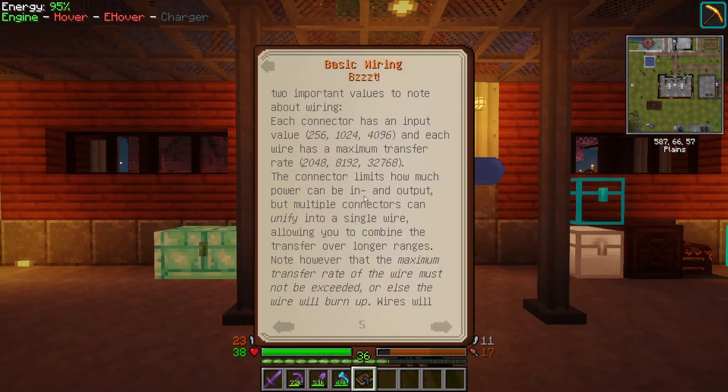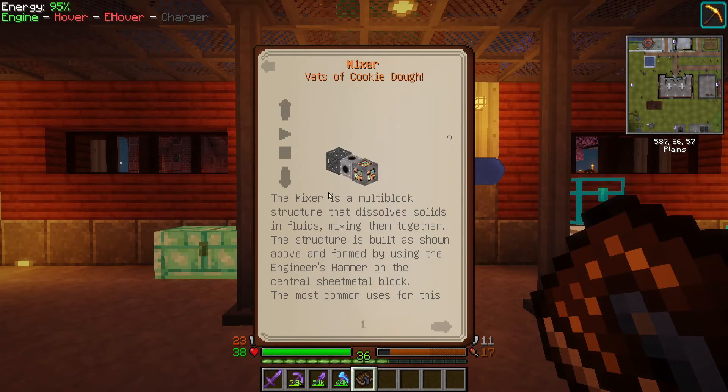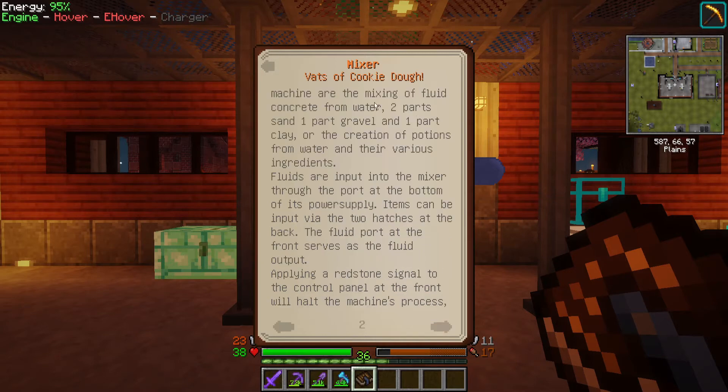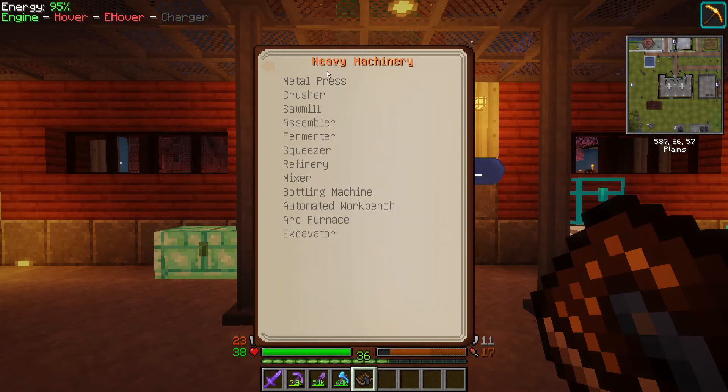Actually let's look at the mixer, because we're going to need to make one soon. Heavy machinery — mixer, dissolve solids into fluids, mixing them together. Common uses are mixing fluid concrete from water, two parts sand, one part gravel, one part clay. Creation of potions from water and their various ingredients. Fluids input through the port at the bottom of the power supply — fluid port in the front is the output. And then the refinery we have already made.